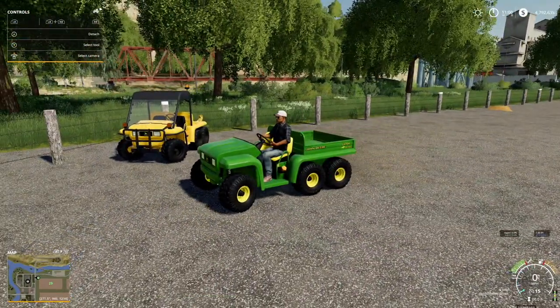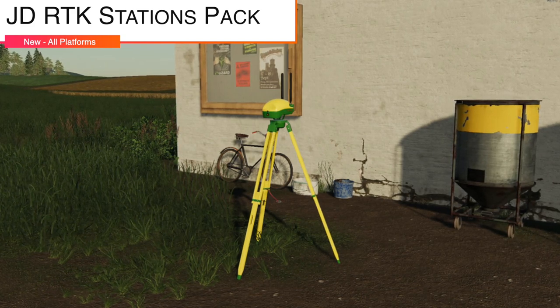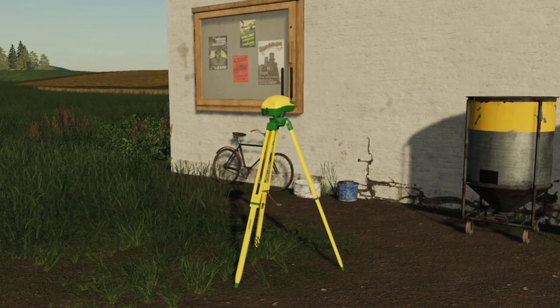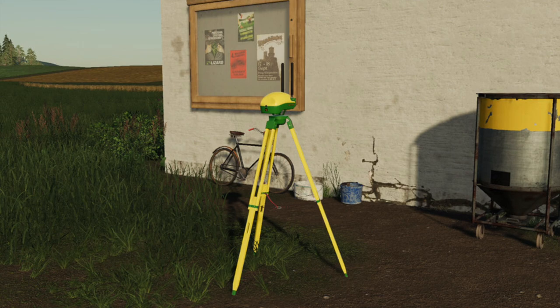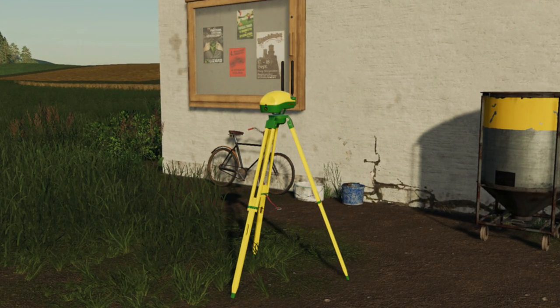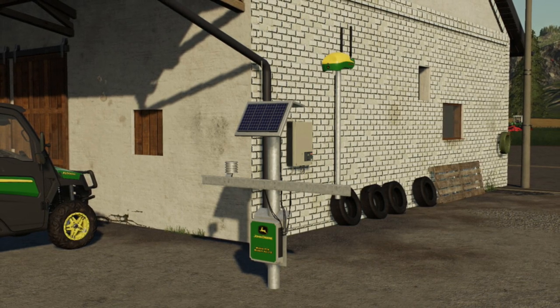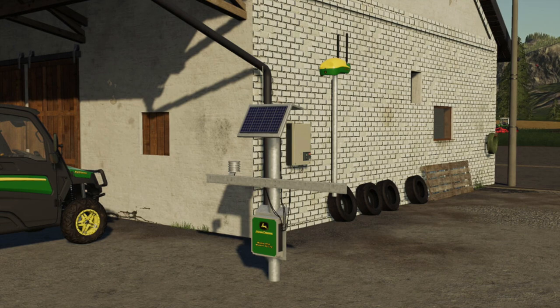Next up, we have the John Deere RTK stations pack. This RTK station pack improves the efficiency of the AI helpers in connection with the precision farming DLC. As you can see, we've got two different versions — a much smaller version and then more of a medium size solar panel version as well. These are all going to work just fine for you. I love the fact that we get things like this.